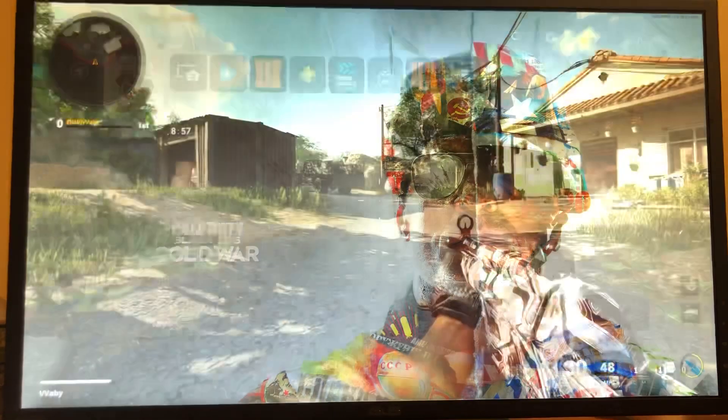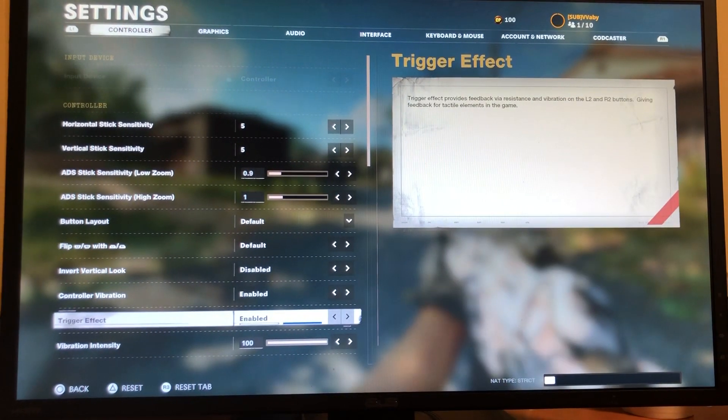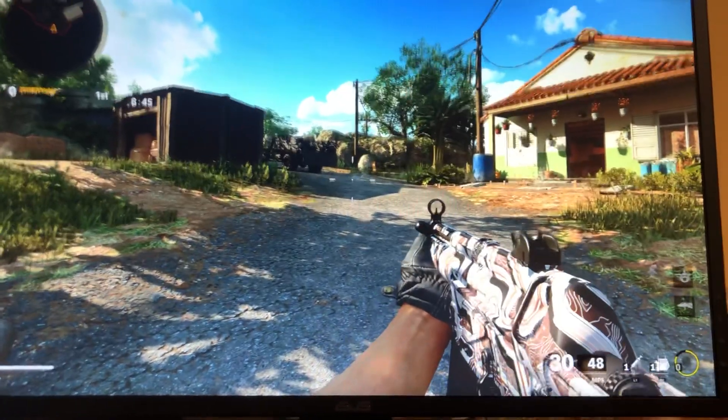Then when you're in the game, you want to go to Settings, go down to Trigger Effect and have that enabled, and the Controller Vibration enabled. So let me just show you guys the gameplay real quick and I hope you guys enjoy this video.